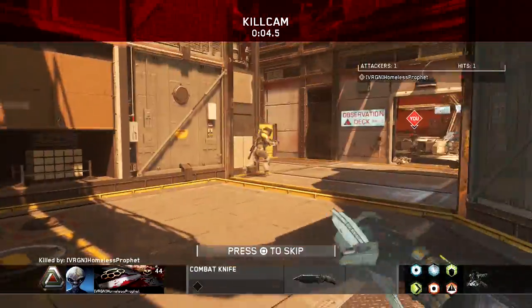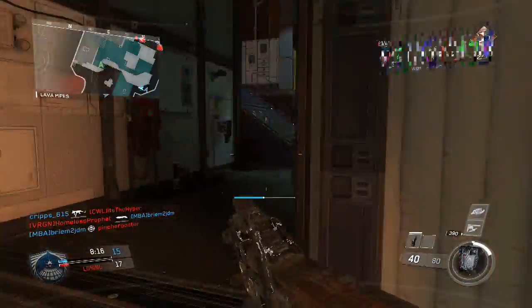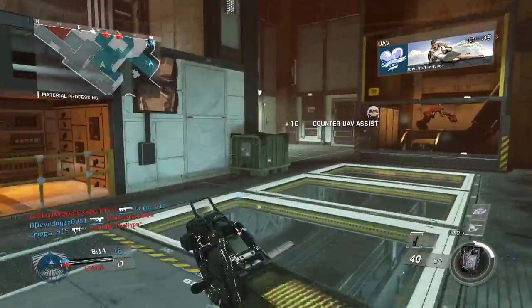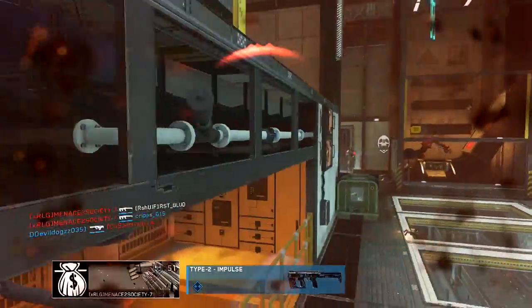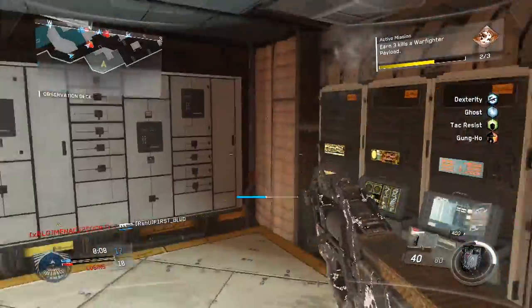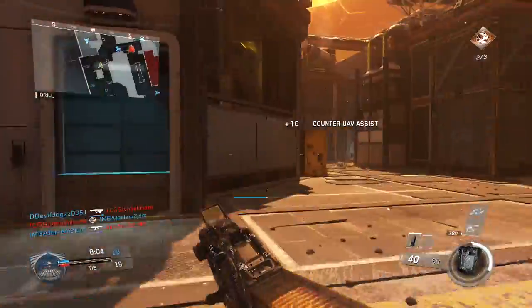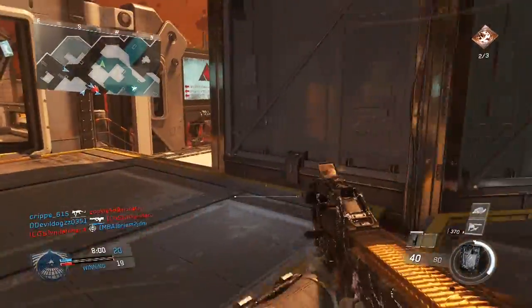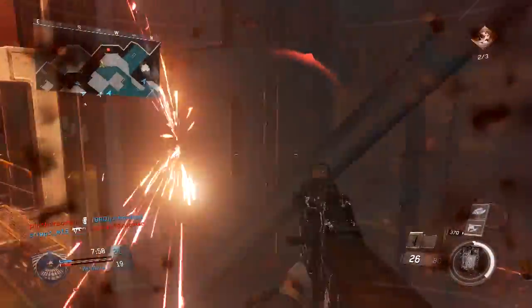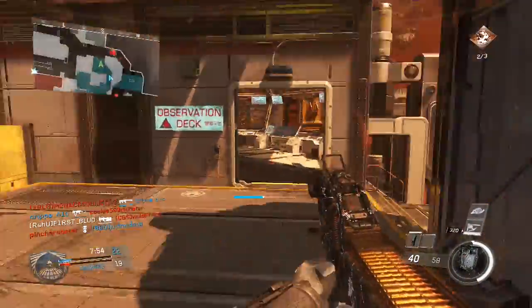I ran out of ammo man, but yeah the quick draw seems to be alright — it's decent. I think I was better without it though, even though I'm going 7-1. That doesn't mean I'm better now. I just felt a little more confident before. Maybe it's because this is new to me and I had to get used to it. Maybe I need stock with the quick draw — I think that would fix it a lot.